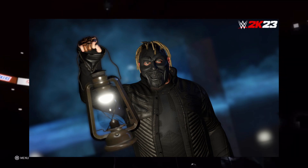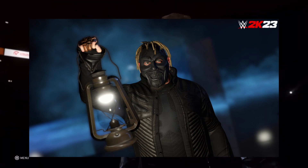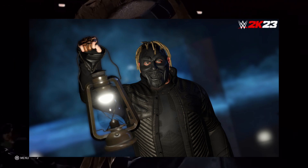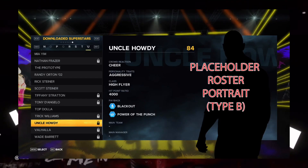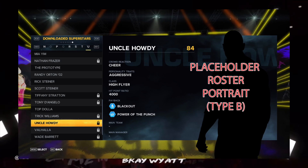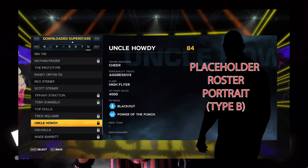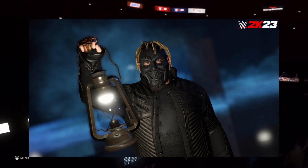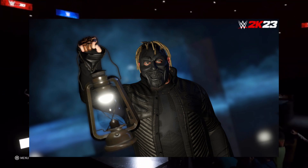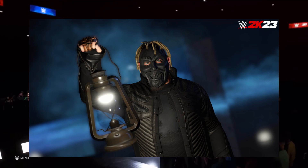If you look behind Bray Wyatt's head, you can see that there is a person standing behind him, and that person happens to be Uncle Howdy. This placeholder roster portrait of Uncle Howdy was added into the files as well once we got the latest patch update, which was 1.12, and the DLC which was the Race to the NXT pack.